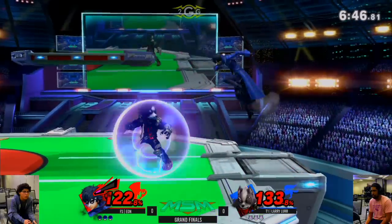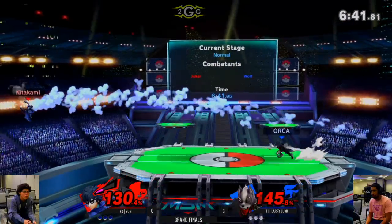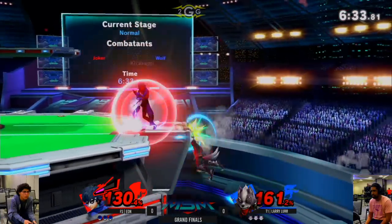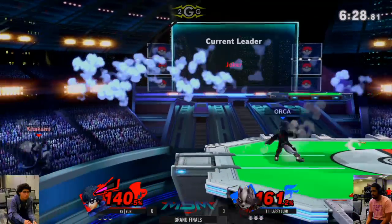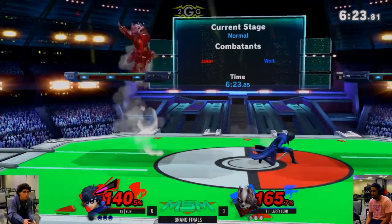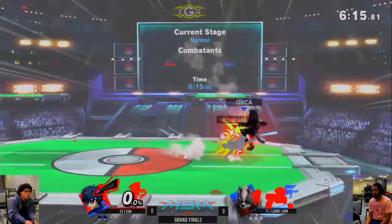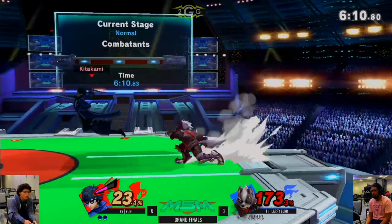Got to be ready for that potential forward smash. There's the back — off the stage. Wasn't ready to respect the up-B. Gets to center stage but didn't capitalize — goes for the forward throw to send him off stage. Ready with the nice angle on the Wolf Flash. Doesn't cover the roll. Up tilt coming out too. Back throw, forward throw, put him off stage again. Caught the landing with the F-tilt before he can do anything. That ledge tech game is kind of like the Falco double jump laser from the ledge.